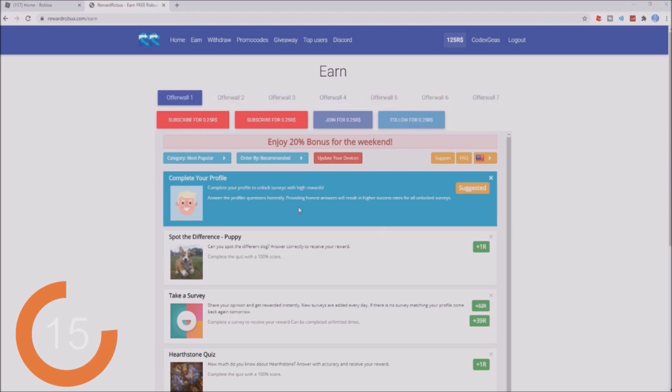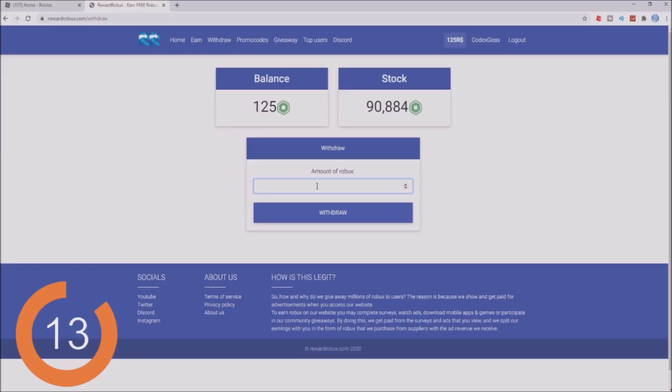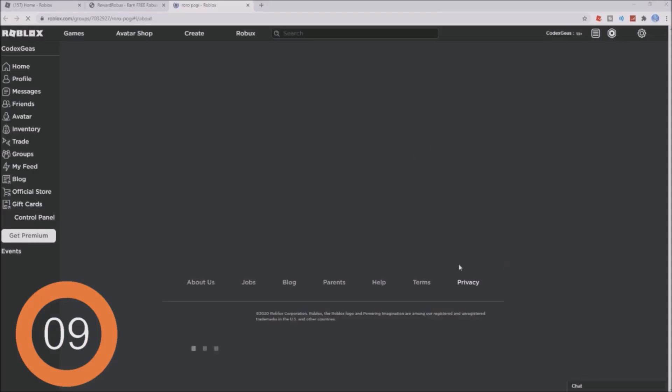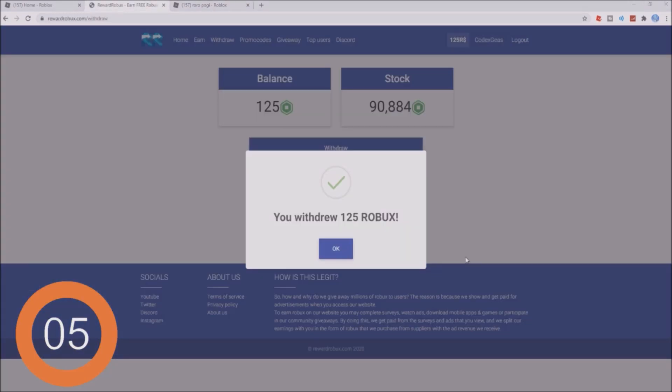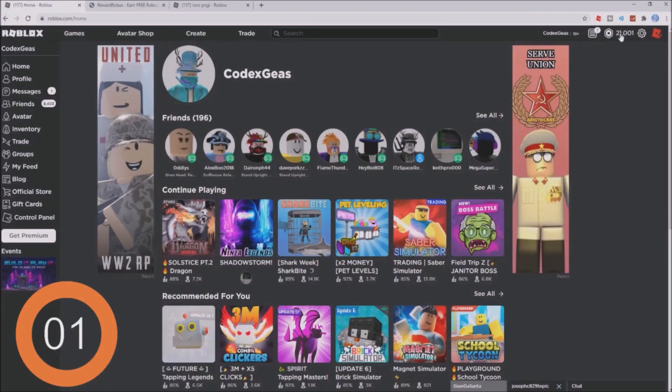All you need to do is click the offers and finish them. After that, click the withdraw button right here and enter the amount of Robux you want — so 125. Now click withdraw. You need to join the Roblox group, so I'm going to join now. There you go, successfully joined. Click okay, click withdraw — you'll withdraw 125 Robux. Click okay and refresh the page.